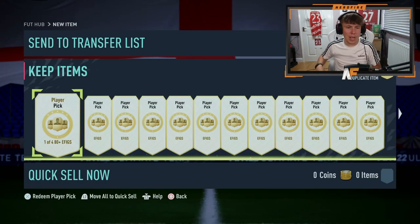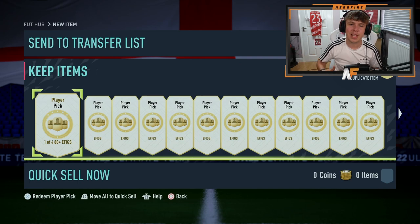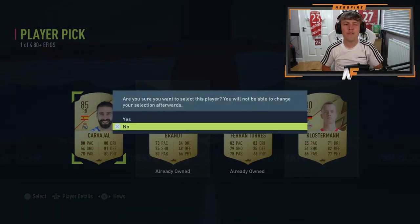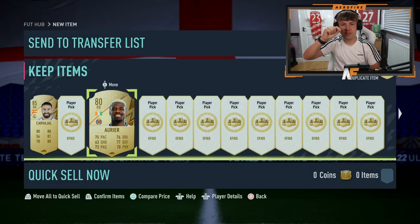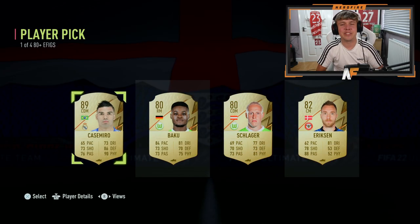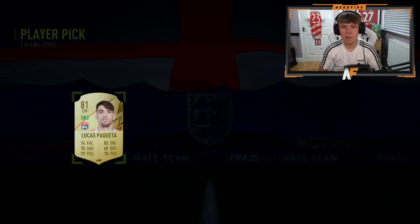Here we go - Shapeshifters first pack opening, well player picks really. We've got 30 of the 80 plus EAFC picks. I'll show you every walkout and every Shapeshifter if we even get one. The first one is not bad - good fodder to start it off. I'm going to show you the walkouts and the greens and Shapeshifters. The third one was actually a walkout - an 85, not bad. First page done, a walkout already.